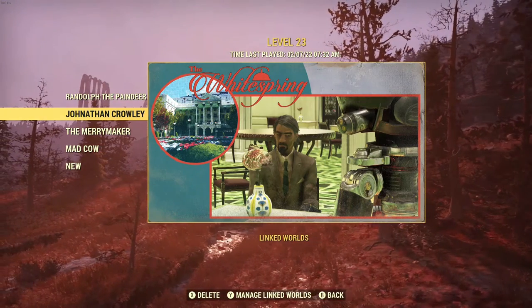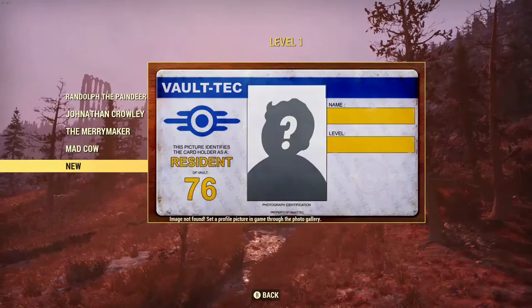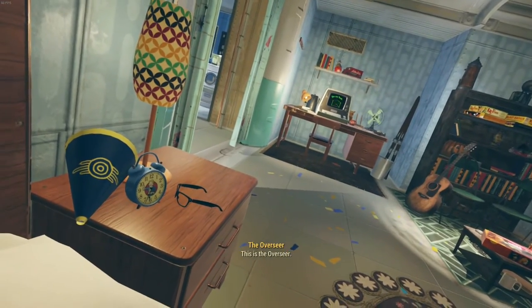I've gotten a lot of requests for a tutorial on how to make this guy, Randolph. Here we go. This is actually the third time I'm recording this, because the first time I wasn't using two audio tracks and it was messed up. The second time I tried using two audio tracks and the microphone wasn't being recorded for some reason, despite me specifically requesting that. And now this is the third one.